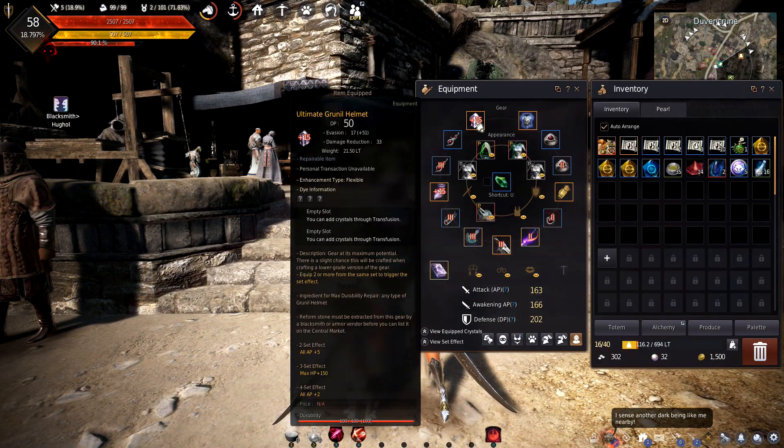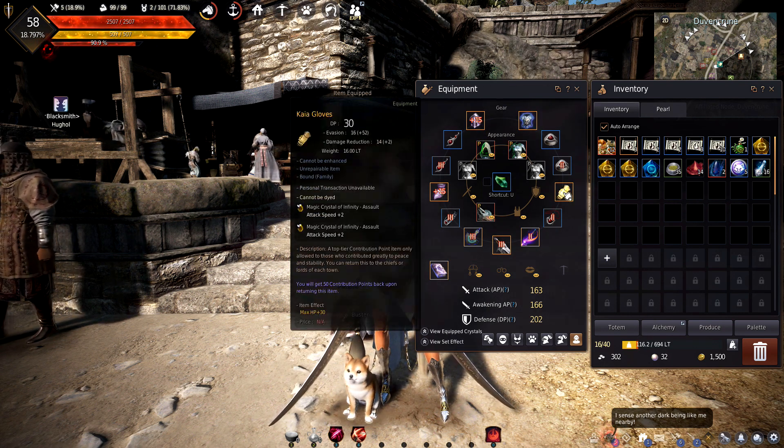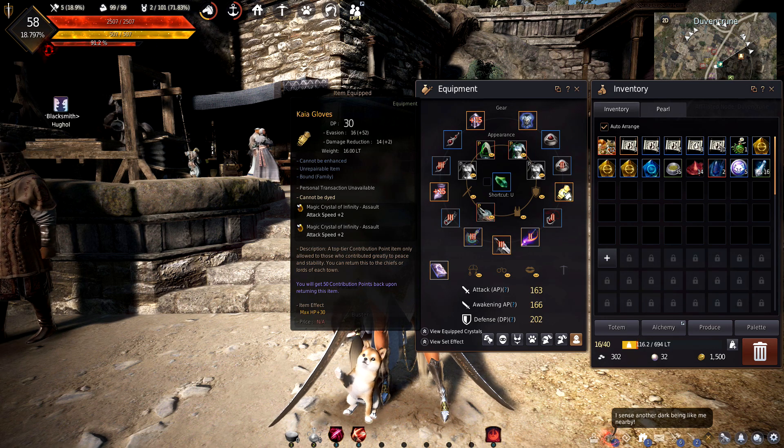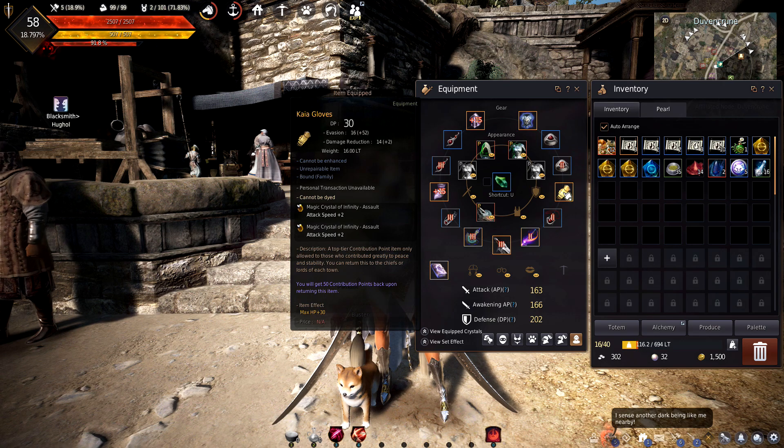Right now we're still sitting on the same armor we had last time. We got the plus 15 Grunel, the Roaring, and the Kaeya. I'm still waiting for some plus 15 Grunel gloves to show up on the marketplace — they're a bit of a pain to get a hold of.